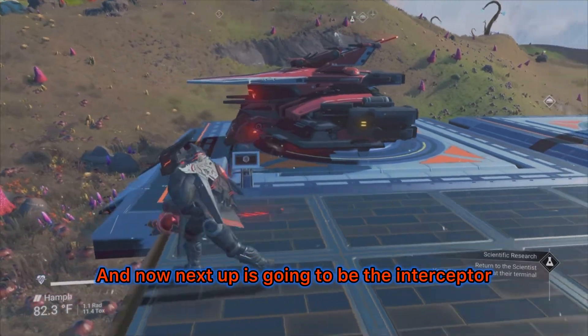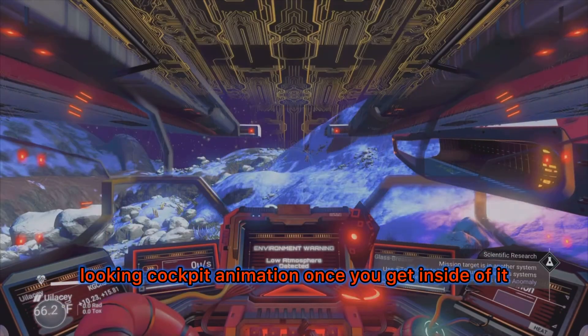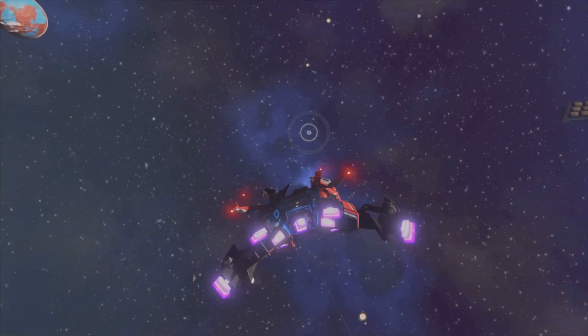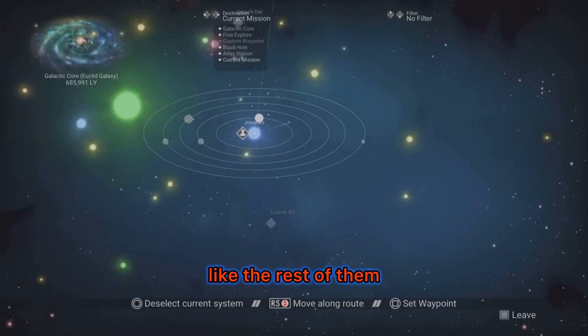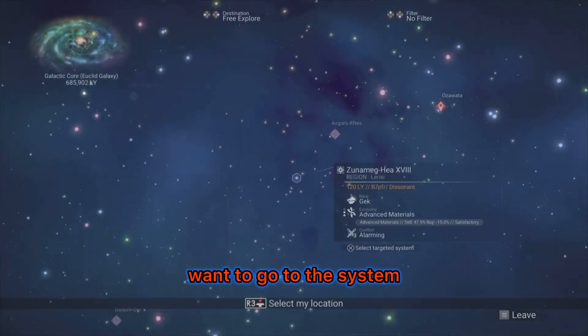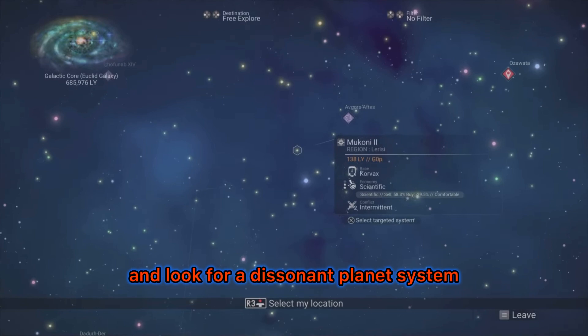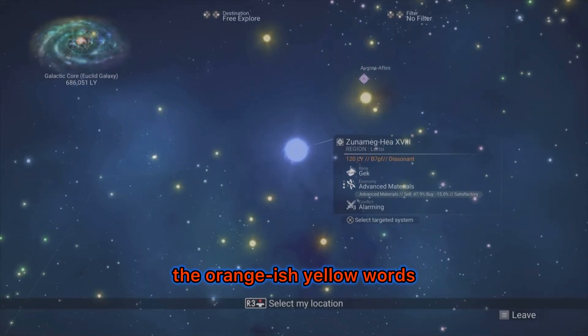Next up is the Interceptor and how to get one. Not only does the Interceptor have the best-looking cockpit animation when you get inside, but this ship will also hover in place on a planet instead of slowly moving like the rest. First, go to the system and look for a dissonant planet system. You'll see it near the 120 light years marker — the orangish-yellow words that say 'dissonant.' Go to that planet system.